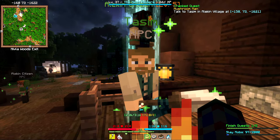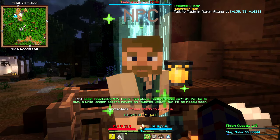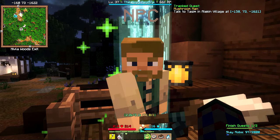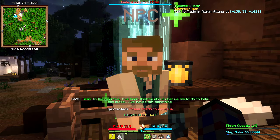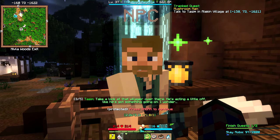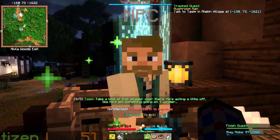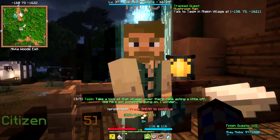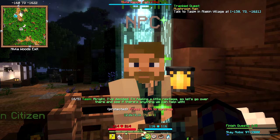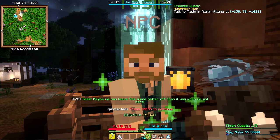Let's talk to Tasm. Tasm says: 'Oh soldier, hello! This place really is nice, isn't it? I'd like to stay a while longer before moving on towards Deadless, but I'll be ready soon. In the meantime I've been thinking about what we could do to help this place — maybe got something. Take a look at that villager over there, he's acting a little off. The mushrooms... I'm starting to get what this quest is about. Let's go over there and see if we can help.'